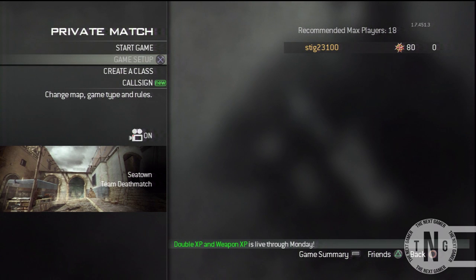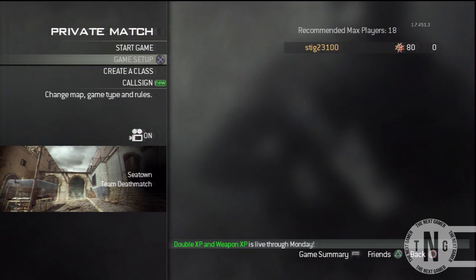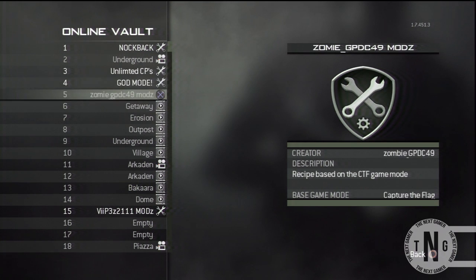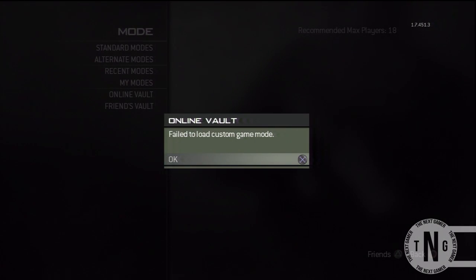So if I go into private match, game setup mode, and online vault, you can see I have a few mods here and if I click on one it says 'fail to load custom game mode'. So today if you have this problem, I'm going to show you how to do it — it's extremely simple.